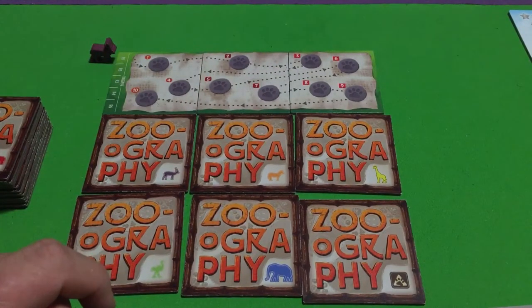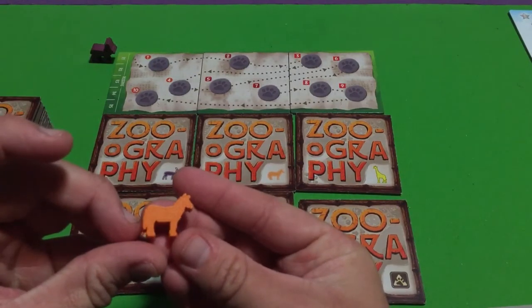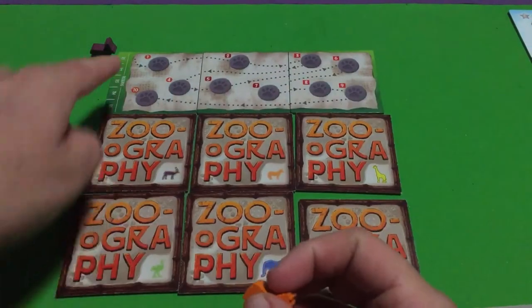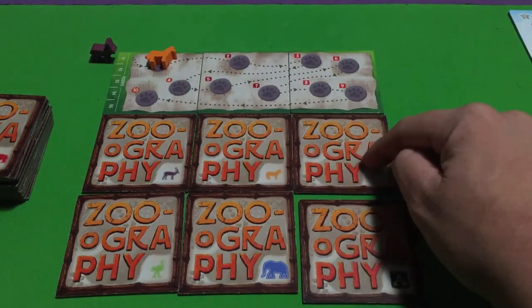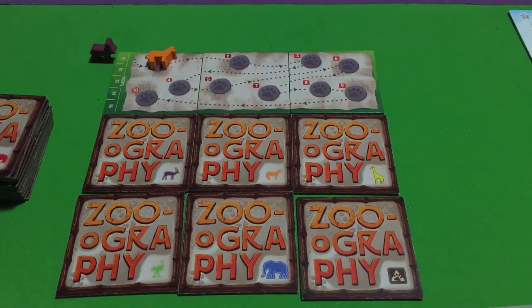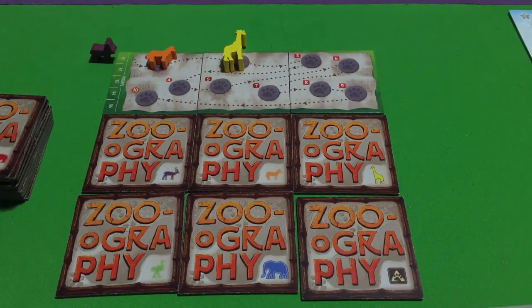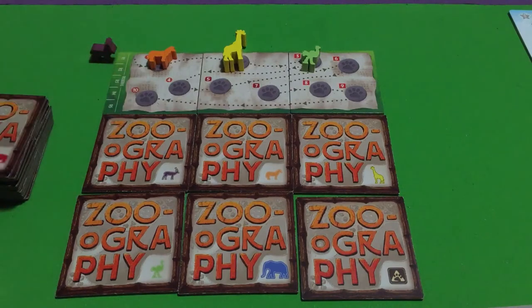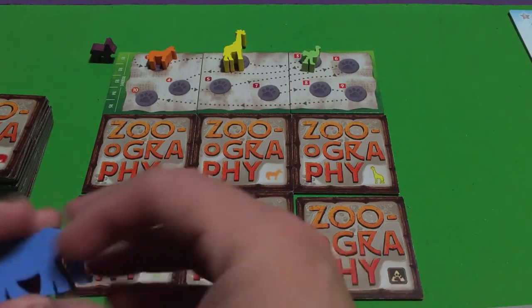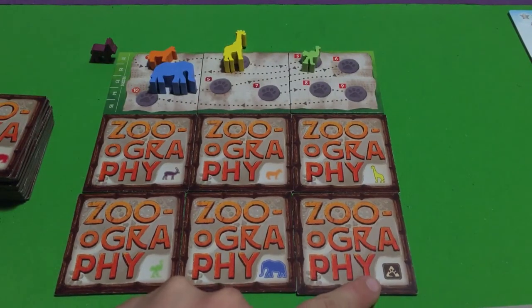These five animals go on the central board. The orange animals are the zebras — funnily enough, zebras can't see the color orange. The zebra has the number one on it so it goes on spot one, and then corresponding animals go on the next numbers up. The giraffe goes on number two, the ostrich goes on number three, and the elephant goes on number four. Takes up a lot of space, but it goes there.